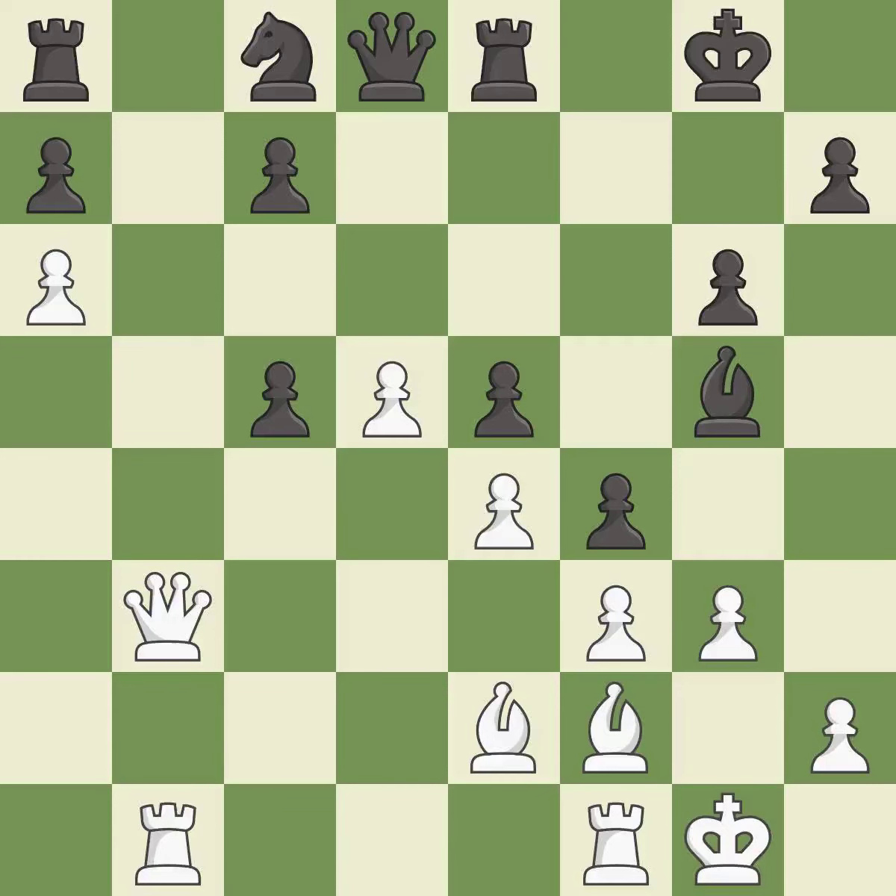This makes a passed pawn, meaning no opposing pawn can challenge it on its way to promotion — it is excellent. This reveals a check on the opponent's king — it is excellent. This steps away from the checking queen — it is best. A very strong play — it is excellent.